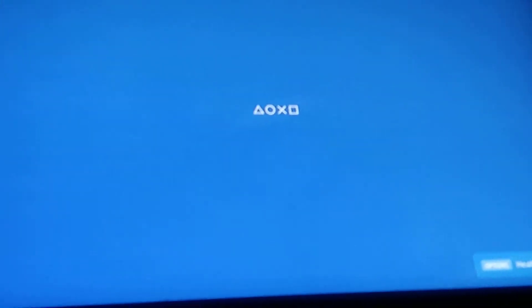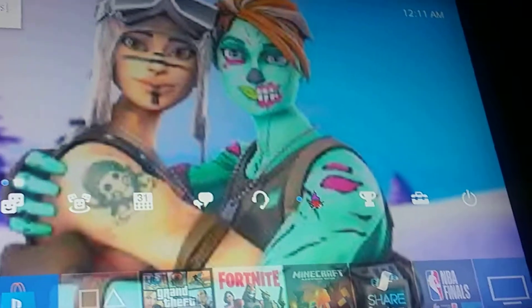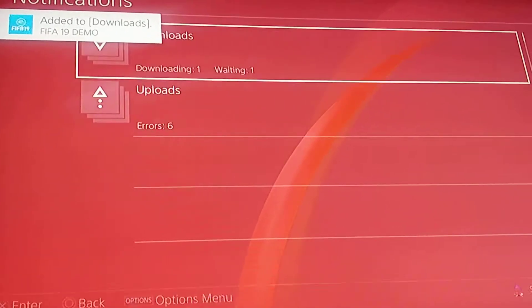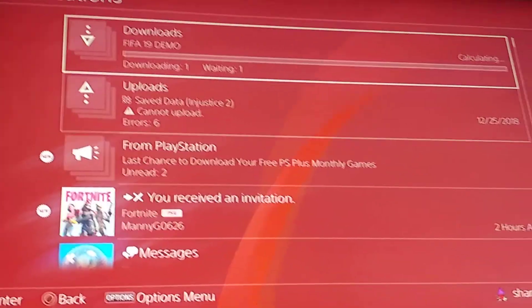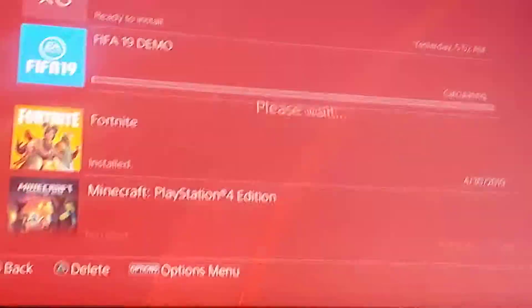Spam circle until it takes you all the way back to the home screen. Now you want to hurry up and go to Notifications. You can see it's downloading — Demo. You want to press it, then go down to Cancel and Delete.